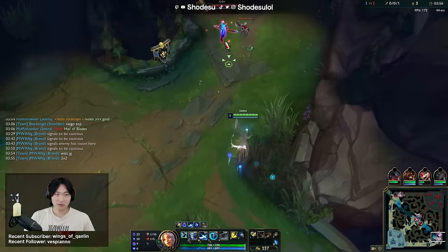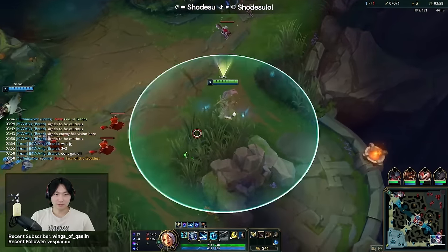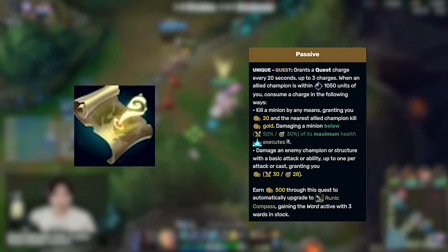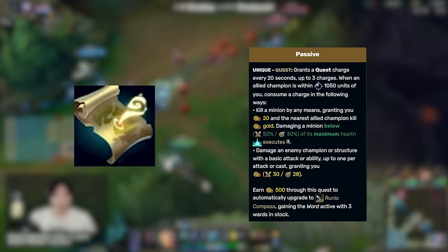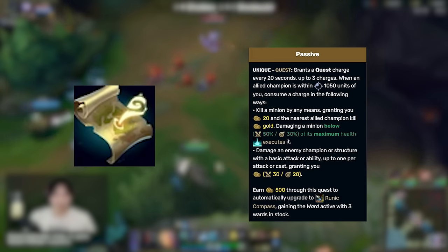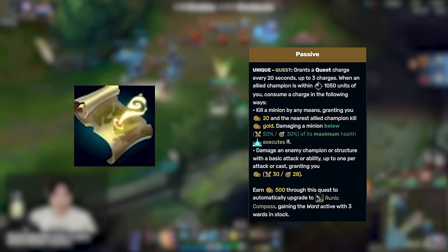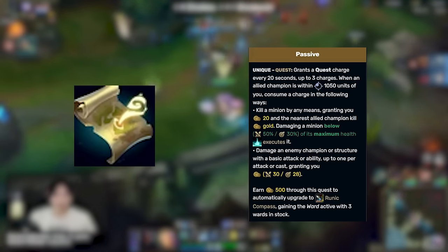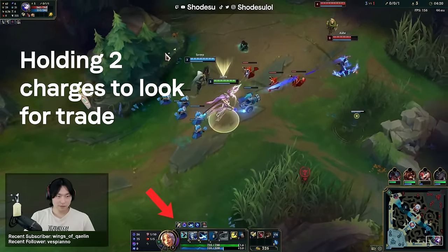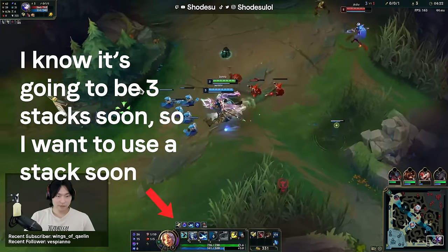A lot of support players tend to mindlessly use their support stacks, but this mechanic actually has a lot of depth. World Atlas can store 3 charges and will give you 30 or 28 gold if you hit an enemy, depending on if you're melee or ranged. It also executes minions below 50% or 30% depending on melee or ranged, and will give you a flat 20 gold regardless of it being a caster or a cannon. The best way to use this item is to always have a stack charging and to tastefully use both portions of the damage and execute.